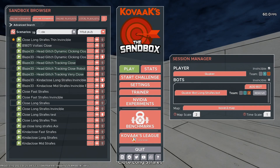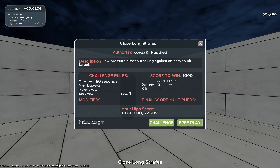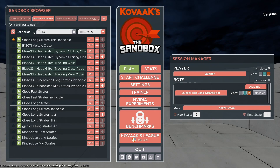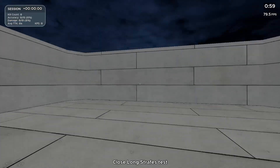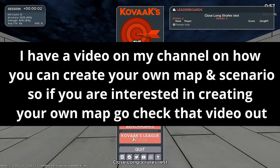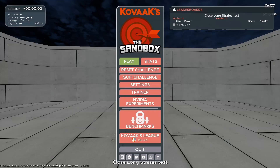I'll just put Test next to the name, then hit Save As. Now you'll see Close Long Strafes Test in the list. If you click the normal drill it'll still be the original, and if you go to the Test one and play it, it's the drill you edited. I'll probably make tutorials on more advanced things like strafing patterns later on. If you have any questions, put them down below and I'll try to get to them — thanks for watching.